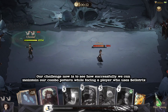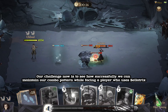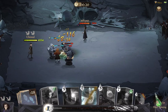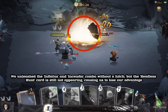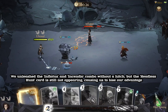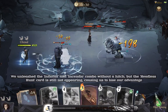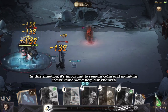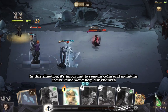Our challenge now is to see how successfully we can maintain our combo pattern while facing a player who uses Bellatrix. We unleashed the Inflatuses and Incendio combo without a hitch, but the Headless Hunt card is still not appearing, causing us to lose our advantage. In this situation, it's important to remain calm and maintain focus — panic won't help our chances.